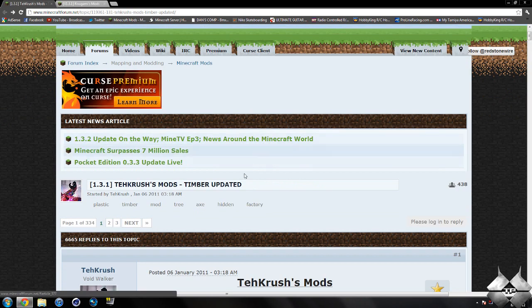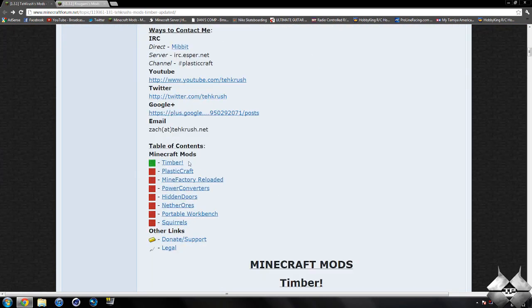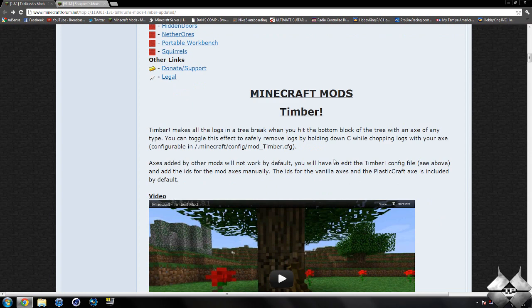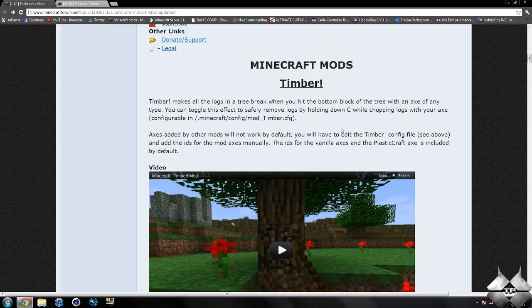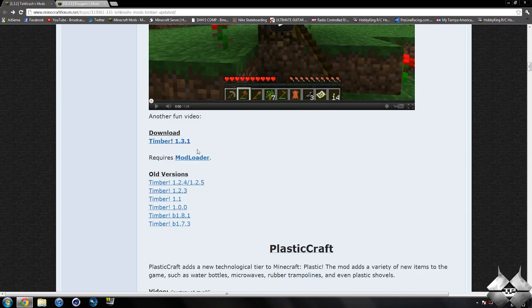First off, for the Timber mod, go ahead and come to TechKrush's Mods and scroll down. The Timber mod is the only mod that is updated to Minecraft 1.3.1. Just keep scrolling down a little bit and you'll have the Timber mod right here. It'll give you a little bit of information on how to use the mod. You can see it says you can toggle this effect to safely remove logs by holding down C while chopping logs with your axe. So if you hold down C, it will allow you to remove one log at a time, just in case you're on a cliff and you don't want all the logs to be lost. We want to come down to the download and click on the download for Timber 1.3.1.